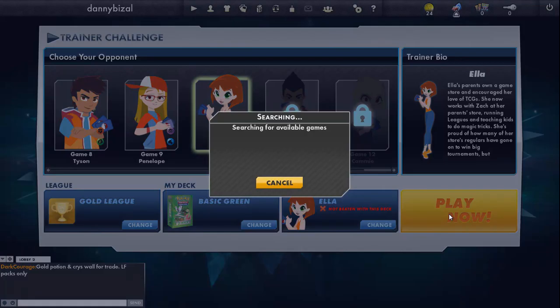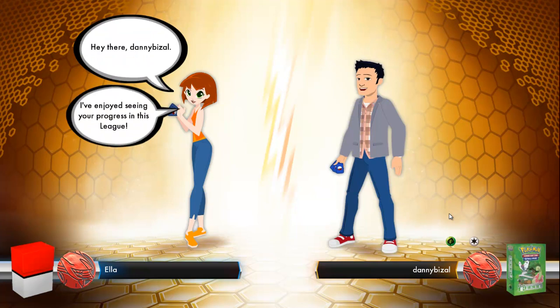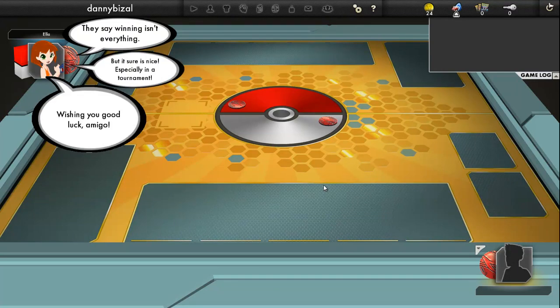So we go against Ella, game 10. This might be a lot quicker than I thought. She says 'hey there daddy, I've enjoyed seeing you progress in this league.' Obviously she talks like that.